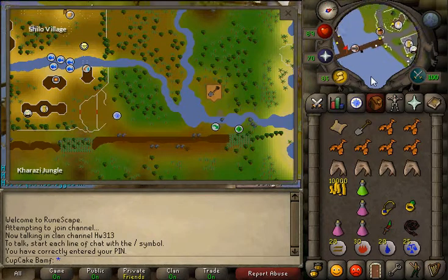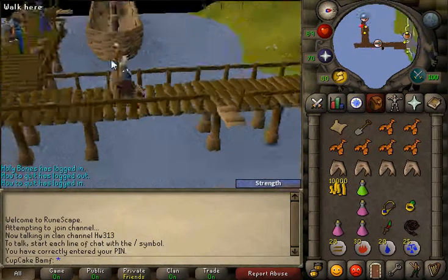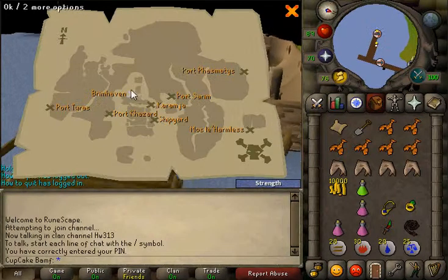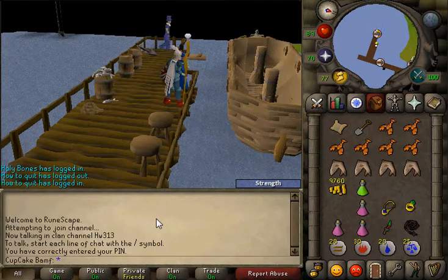There are no quest requirements, but you need about 25 agility for this clue. That's not too high. To go to Brumhaven, it costs 240 coins.